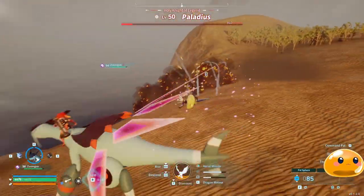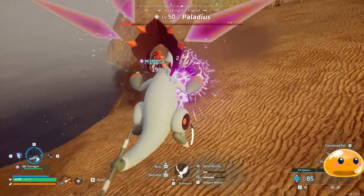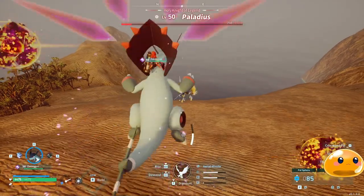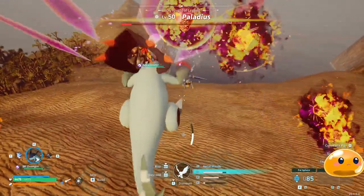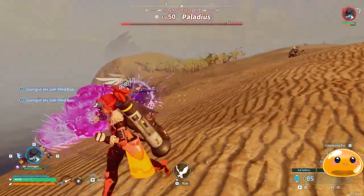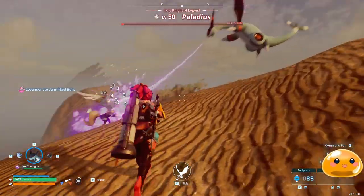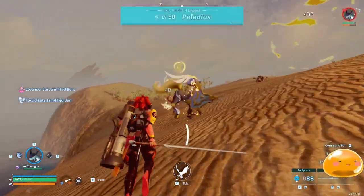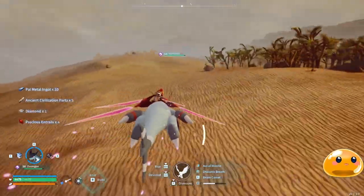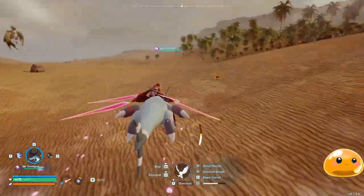Take that, stupid centaur! Alright, let's try one more time — Dragon Meteor. Let's not land it again. Alright, let's end this. Let's just... let's go home. Oh man, this is by far the worst tutorial on DPS ever. Let's go home.